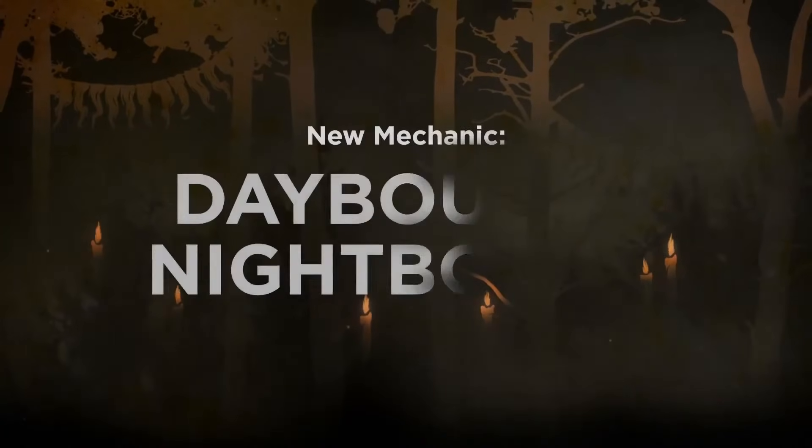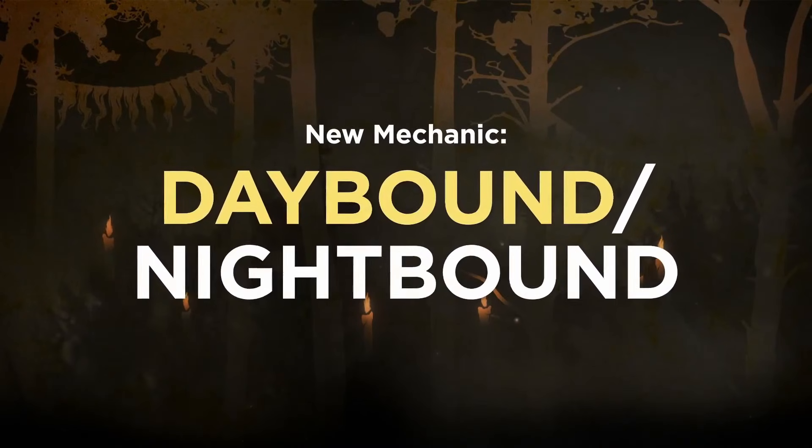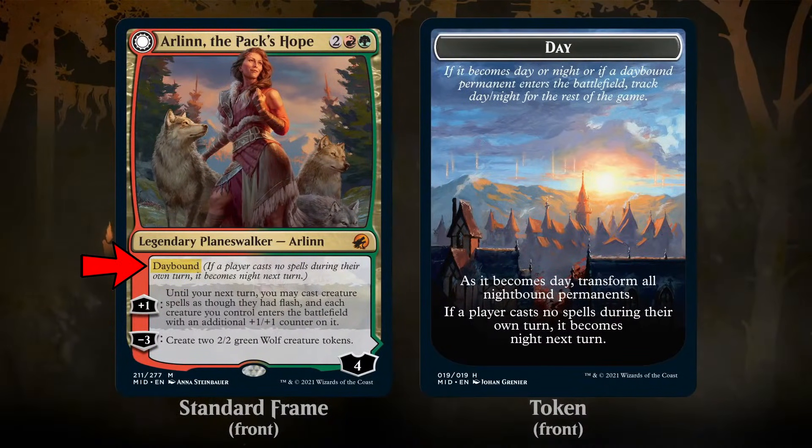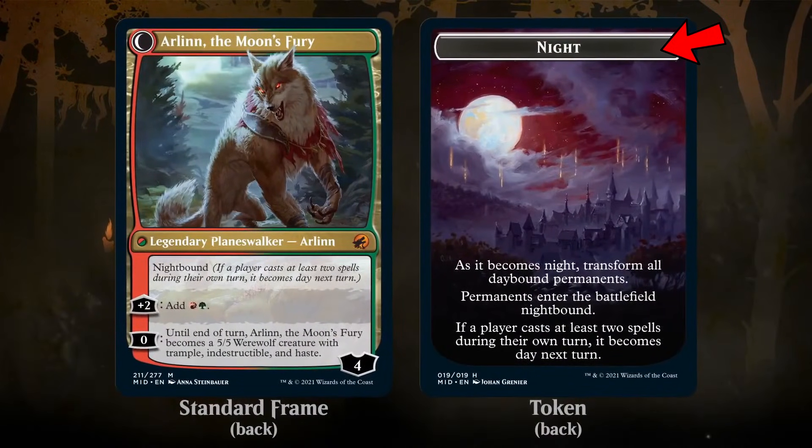Now diving into the mechanics, first we have the daybound and nightbound keywords. We have humans transforming into werewolves, but now the transitioning is based on this new keyword mechanic. Daybound says if a player cast no spells during their turn, at the start of the next turn it becomes night. Nightbound says if a player casts two or more spells during their turn, it becomes day to start the next turn. Meaning if it's day on your turn and you cast no spells, it becomes night at the start of your opponent's turn — even if your opponent casts spells during your turn, because it is only looking at the player whose turn it is.